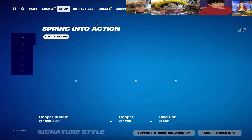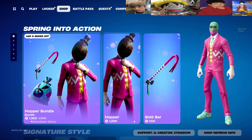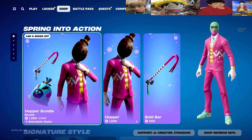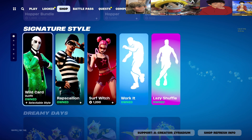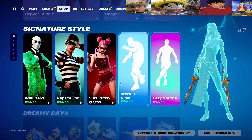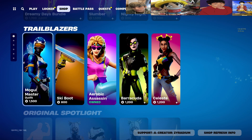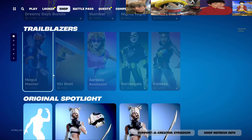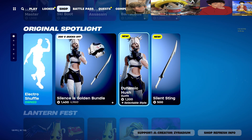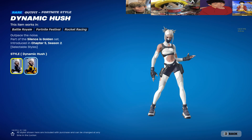All right, let's see what we get today. Super Bundle — this skin isn't new but we got a new bundle, I think. The super styles, I think we've seen these along with the Dreamy Days tab as well. All right, so we did get a new skin.